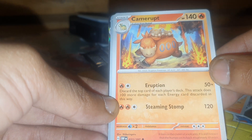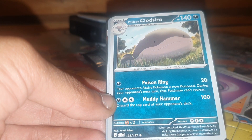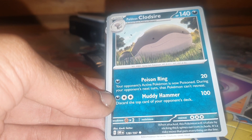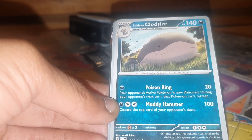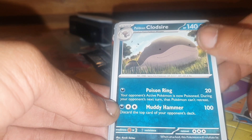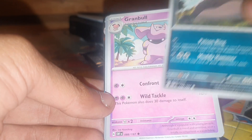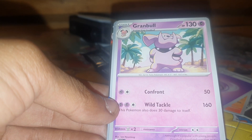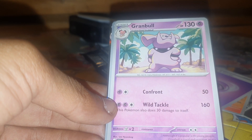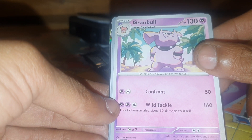Followed up by Camerupt, which has 140 health points, Fire type Pokemon, Pokedex entry 323, the Eruption Pokemon, with moves Steaming Stomp and Eruption — 32 out of 197. Then we have Paldean Clodsire: 140 health points, Darkness type Pokemon, Pokedex entry 980, the Spiny Fish Pokemon, with moves Poison Ring and Muddy Hammer — 128 out of 197.